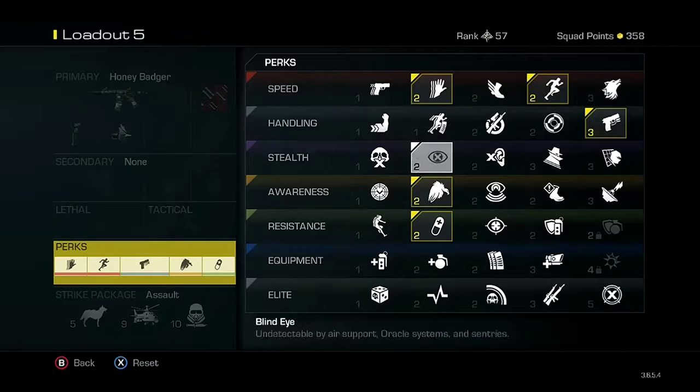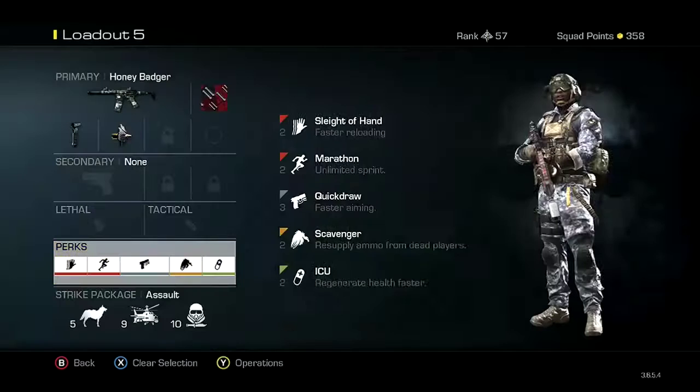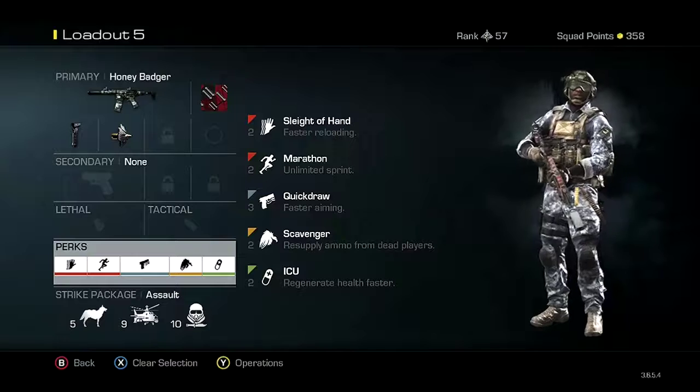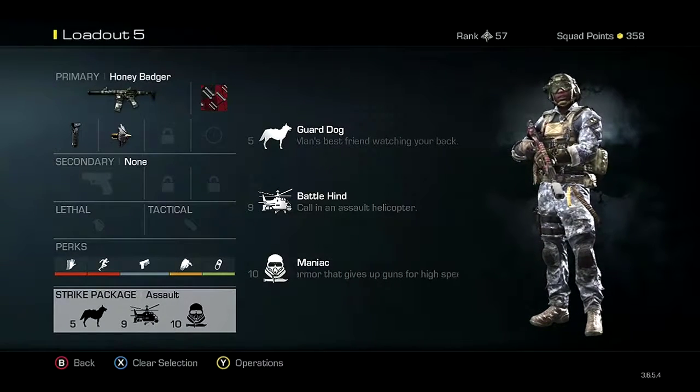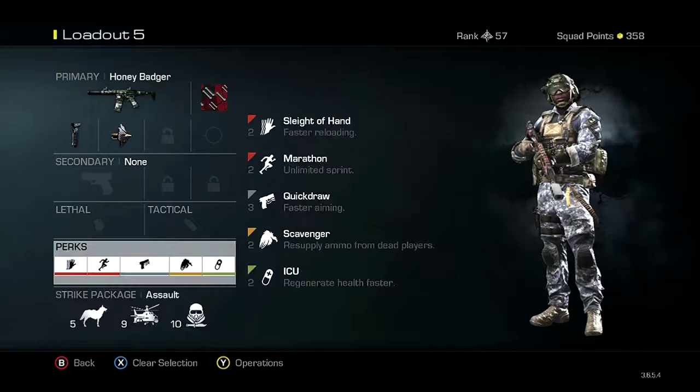The attachments that I will be using are a foregrip and armor piercing. The perks that I will be using are sleight of hand, marathon, quickdraw, scavenger, and ICU. The package I will be running is the Assault Package with a Guard Dog, a Battle Hunt, and a Maniac.